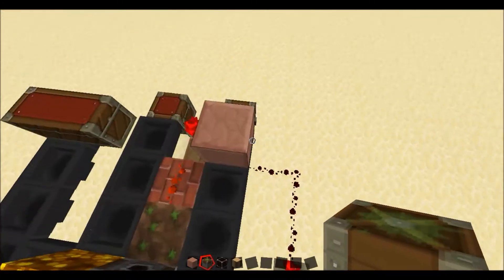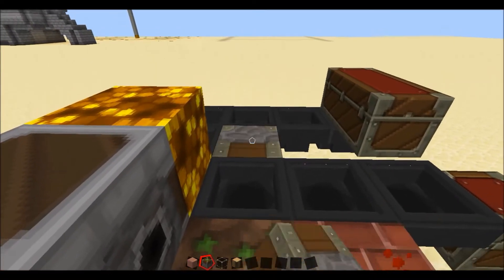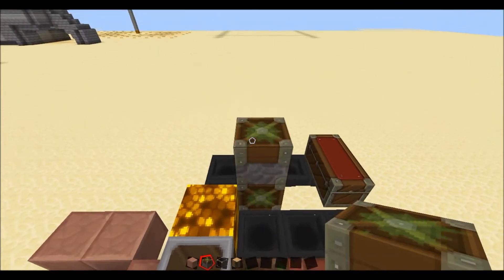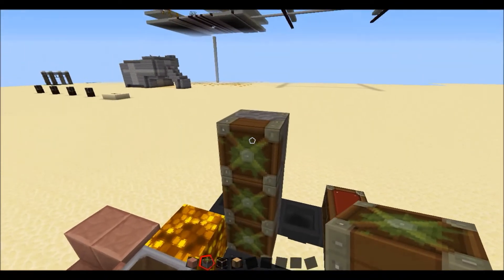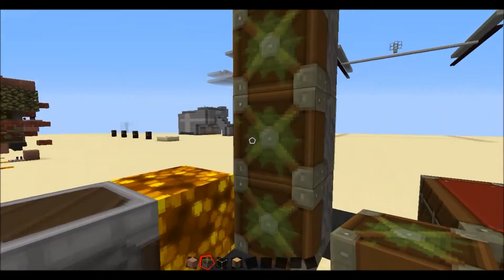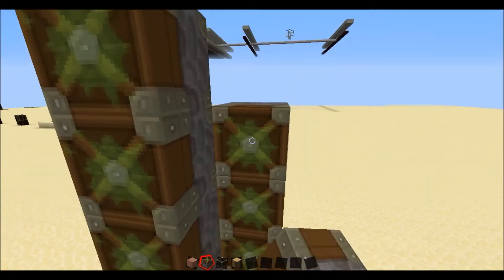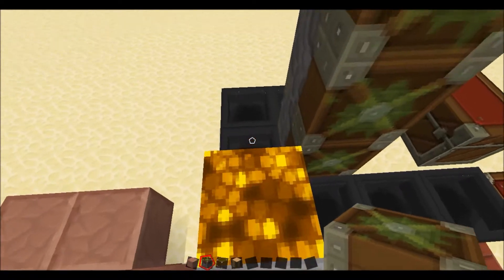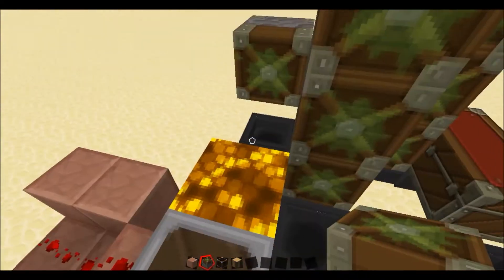Once you've got something looking a bit like this, what you want to do is come down here and put a column of pistons that is five tall, all facing towards this central bit. Then behind this one, just one block behind, do another one — this one's five tall as well, but you don't need the bottom one there because it's not going to be pushing anything.